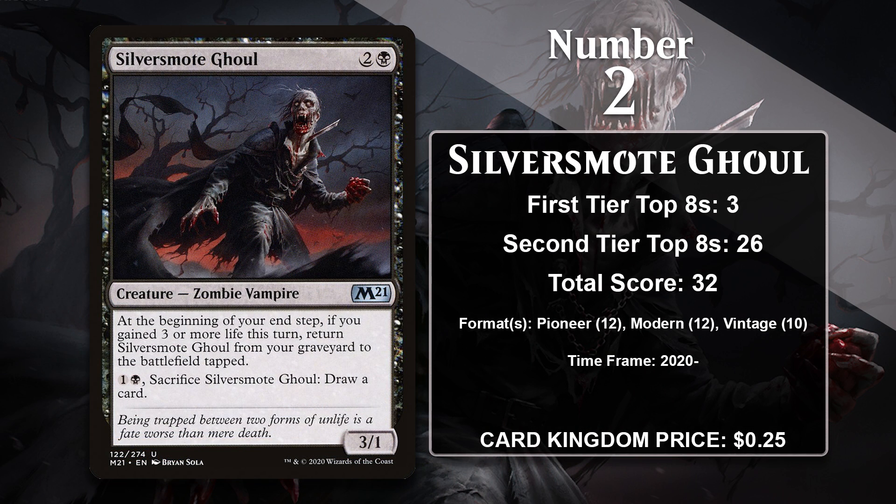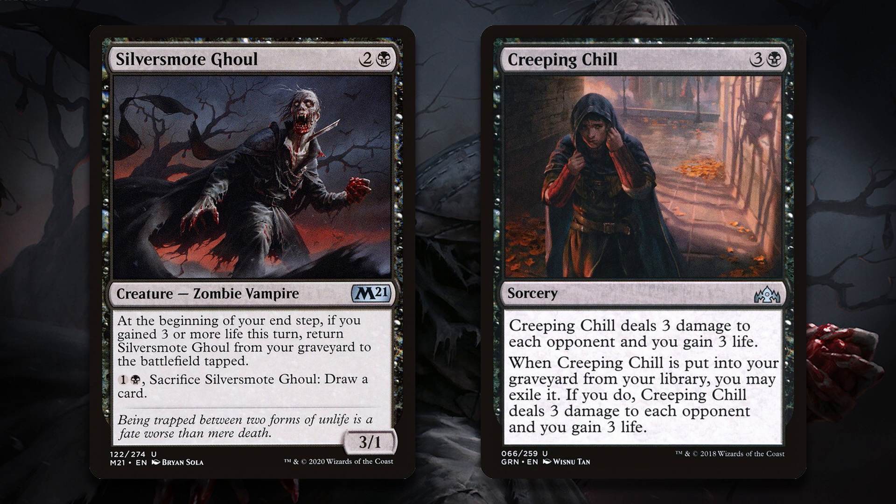At number 2, it is Silversmote Ghoul. A 3-mana 3/1 is not the most impressive thing in the world, but you can return it to the battlefield for free — all you need to do is gain 3 or more life during your turn. It's also nice that it can sacrifice itself to draw you a card, since that can give you more value than a 3/1 sometimes. The Ghoul never gained any points in Standard or Historic, but in formats with powerful graveyard decks, it has quickly become a fairly important combo piece alongside Crippling Chill.